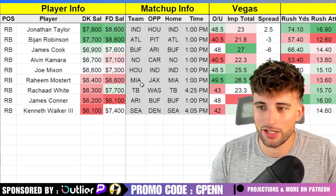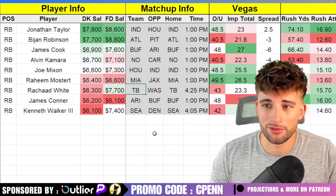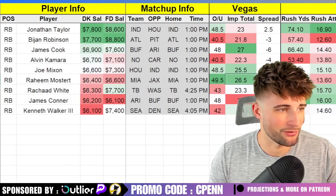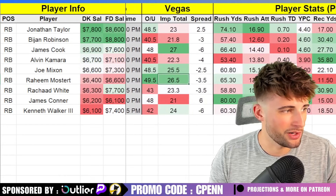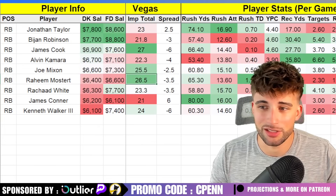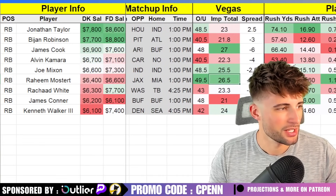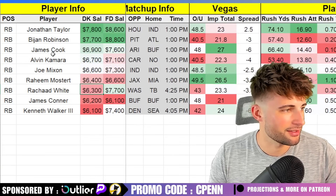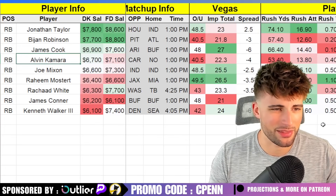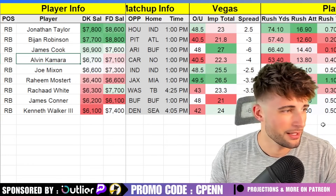Raheem Mostert — you could add De'Von Achane as well; both are viable. Mostert has a decent chance to get a rushing touchdown in a favorable game script. Miami's implied team total is 26.5, three-and-a-half point favorites at home. He's always super efficient, won't get 20 touches but should get around 15, with over a rushing touchdown per game last year and nearly five yards per carry — plus a solid matchup versus the Jaguars. Rashad White is also one of my favorite cash game running backs. I think him and Alvin Kamara are essentially the same play. They'll probably be the highest predicted owned running backs as of right now, though a lot can change since we're over a week away.